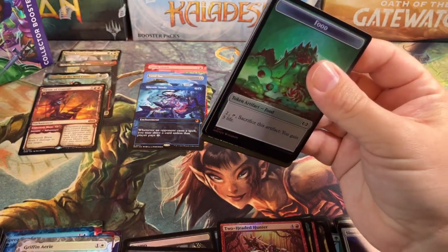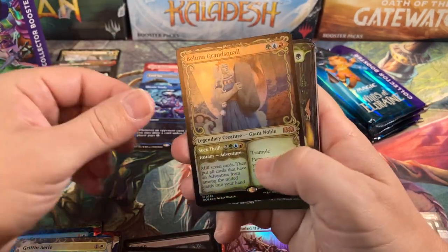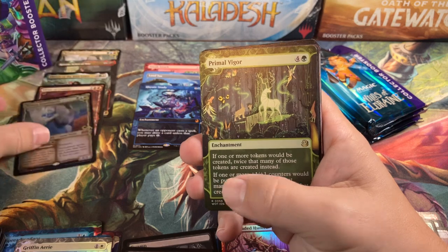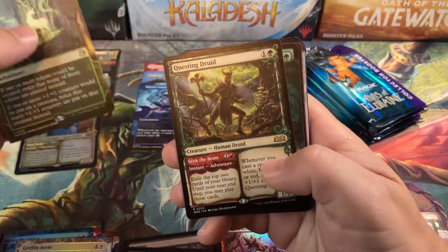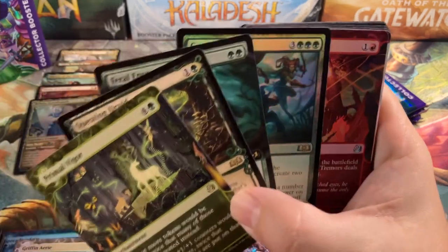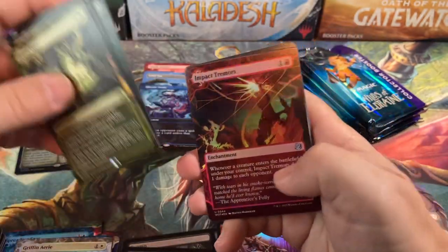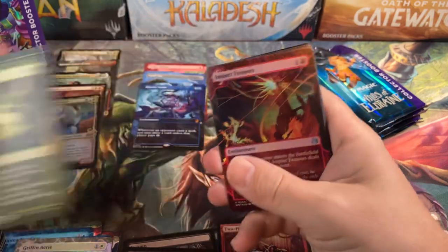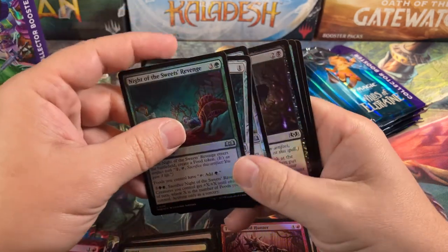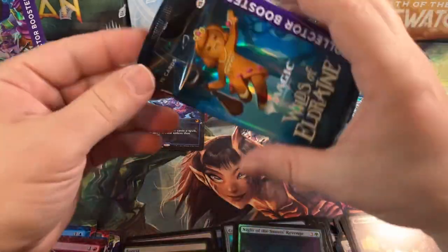Moving right along — Food and Treasure. We got the same Mythic we started with, the Balloon of Grand Squall — first time I pulled that Mythic and I pulled two of them in the same box, pretty weird. Primal Vigor, Questing Druid, Feral Encounter, Gruff Triplets — holy, a complete green pack! If that was a draft or sealed pack and we were running green, we'd be stoked. Four green rares in a row — that's goofy. Impact Tremors, Stab Wound — forced to cast all those green cards, and our first uncommon and common also green. That was a green pack, green with envy of the other packs we opened.